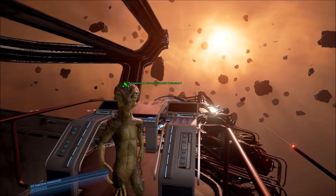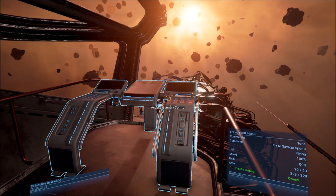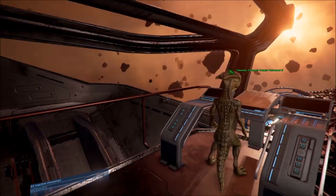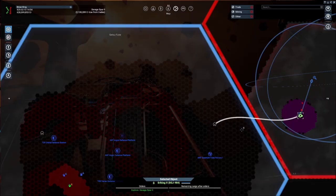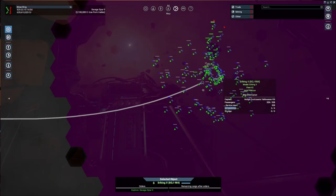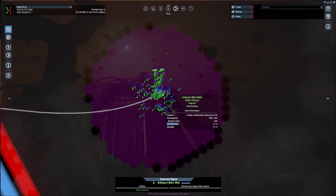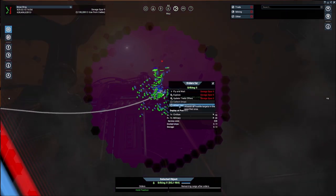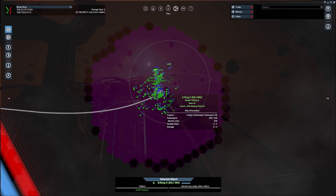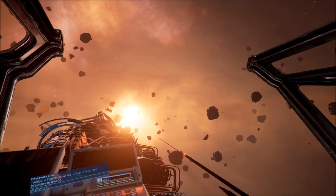We're turning the wrong way, which is completely normal. We do like to fight broadside so that we can get all the turrets firing. Let's get rid of this order and zoom in. Can we attack targets in range for a moment? There's not really anybody around other than that one fighter. Let's just look around for a moment and see what Savage Spur has to offer.